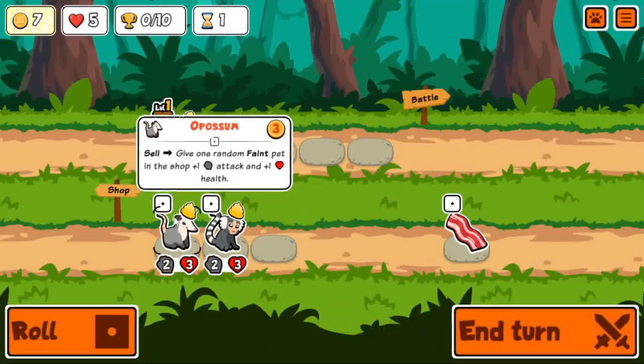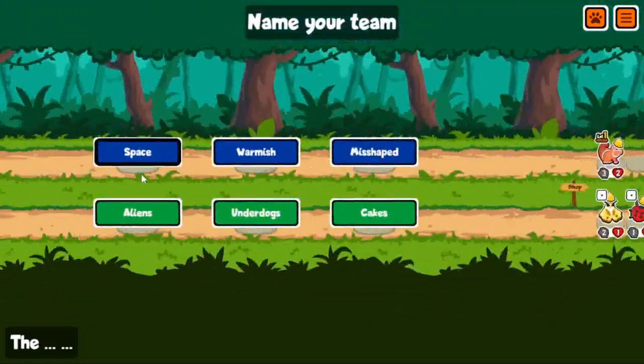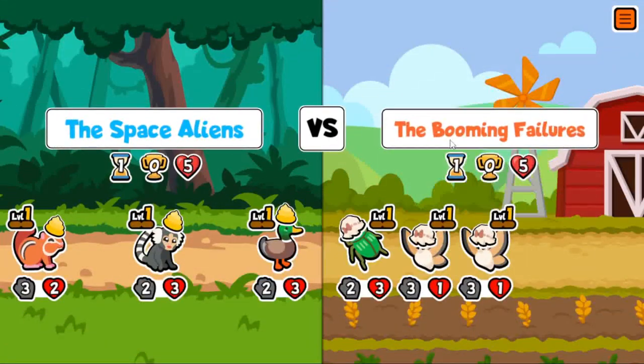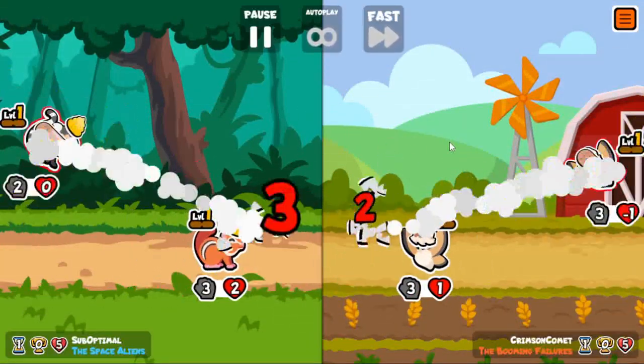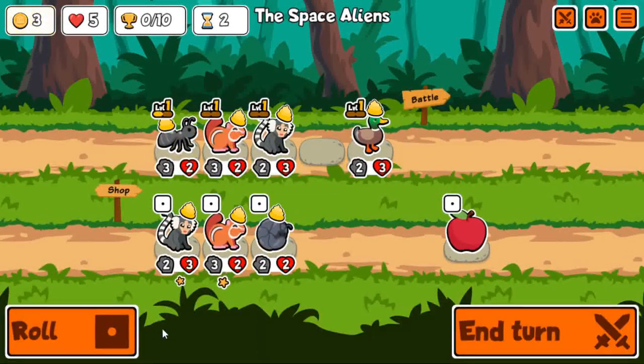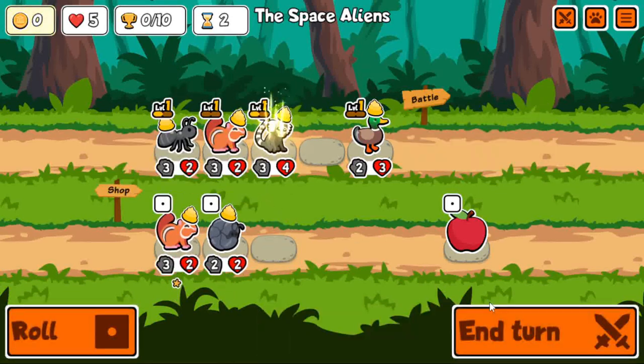Alright, this arena run shows off the catfish-cow combo. It's an interesting combo — the catfish activates the buyability of the friend ahead at the start of the turn for one gold, so you get two free milks in the shop at the start of the turn. It's only in custom packs.